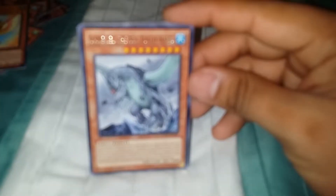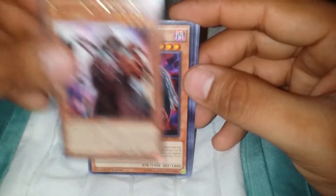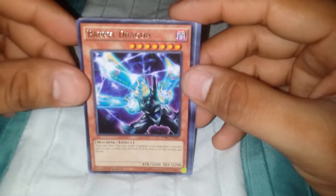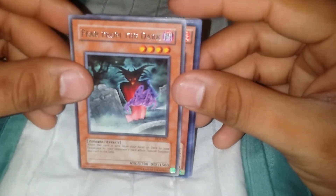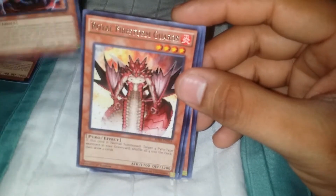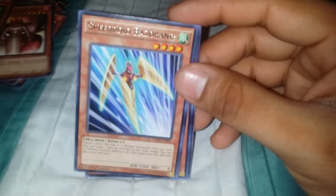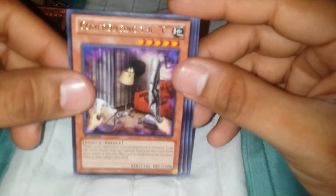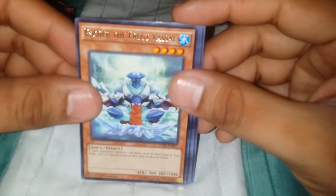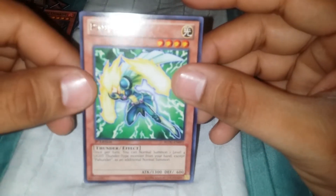Fluffal Owl. Gamaciel the Sea Turtle Kaiju, Skilled Red Magician, D/D Brifomit, Barrel Dragon. Fear from the Dark. Sylvan Guardioak, Rummage, Card Guard, Royal Firestorm Guards, Ignite Lancer. Speedroid Razorang, Confronting the Sea, Heroic Challenger Double Lance, Crystal Rose. Escher the Frost Vessel, Buster Blader, Front Line Observer and Thunder.